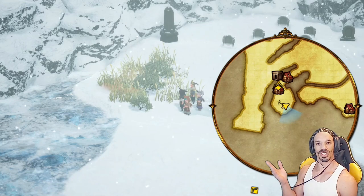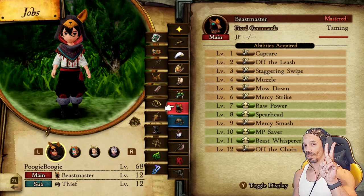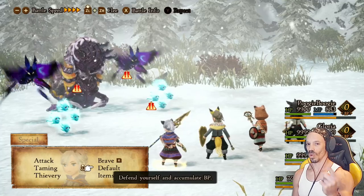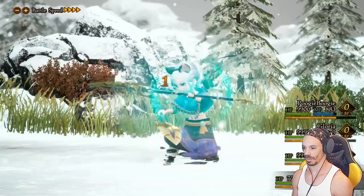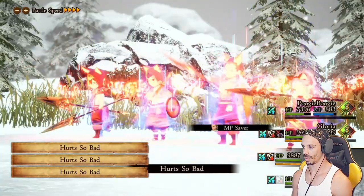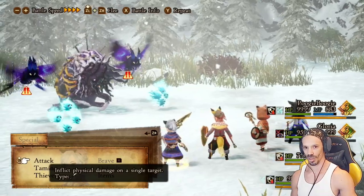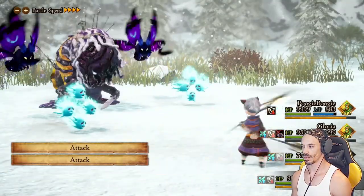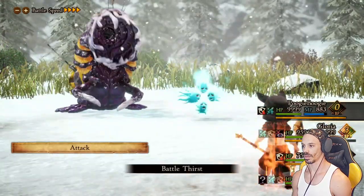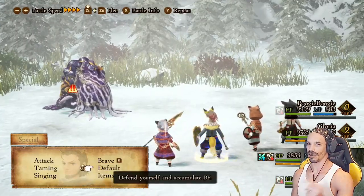Here's an overworld boss in the bushes next to a gravesite. I wouldn't fight it until you're at least level 60. I'm using two Beastmaster/Thieves, one Beastmaster/Healer, and one Beastmaster/Bard against this boss. Max default to max BP. Once you're at max BP and your bard is ready, max brave, Hurt So Bad. Heal as needed, and use Indiscriminate Rage to clear all the enemies.